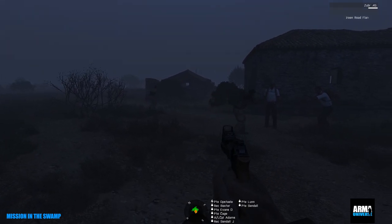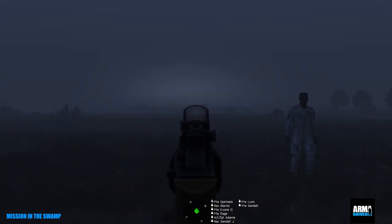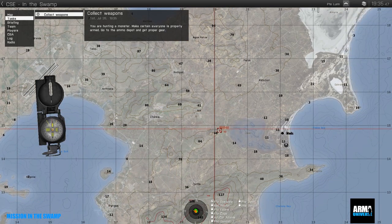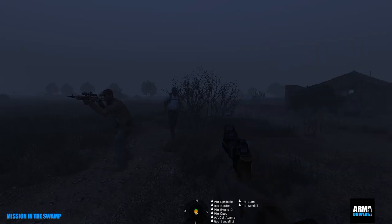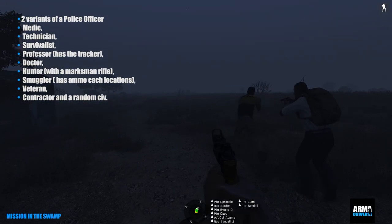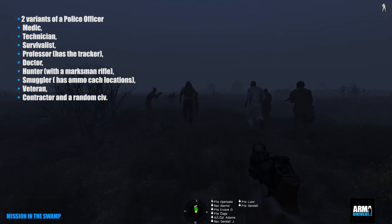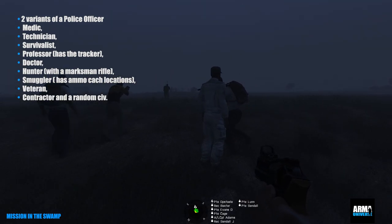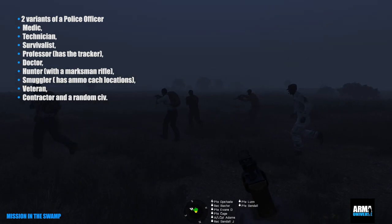So what is it and what do we get to do? We have a team of civilians and a lot of this is procedurally generated. When you first come into the game there may be missions such as escape by truck, escape by boat, turn off a device, escape by helicopter, find the weapons cache, etc. There are a certain number of civilians with two variants of police officer, a medic, a technician, a survivalist, a professor with a tracker, a doctor, a hunter with a marksman rifle, a smuggler with ammo cache locations, a veteran with weapons, a contractor, and a random civilian.